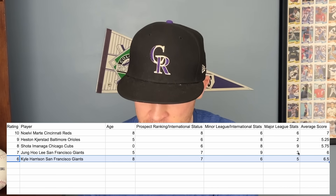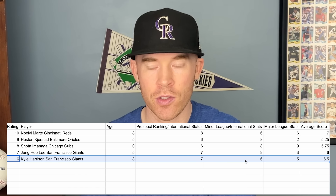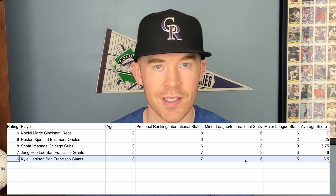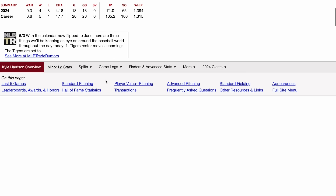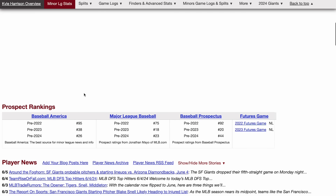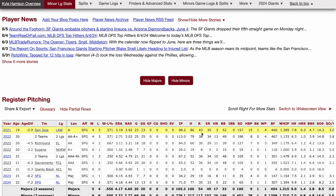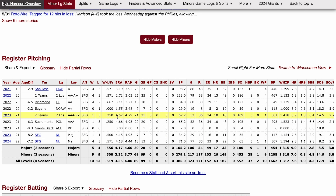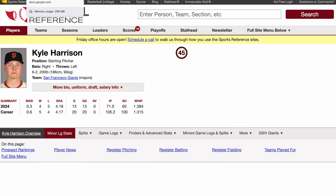At number 6 we have Kyle Harrison for the San Francisco Giants. He's 22 years old and a top 30 prospect — top 20 and top 40 depending on the publication. His prospect status comes a lot from his stuff. His minor league stats are above average but not mind-blowing, and his major league stats haven't been great so far. Last year in 2023 he had a 4.52 ERA, and this year in the big leagues he has an ERA over four as well. That's why Kyle Harrison isn't higher, but he still has a ton of potential and has all the stuff in the world — he just needs to figure it out.